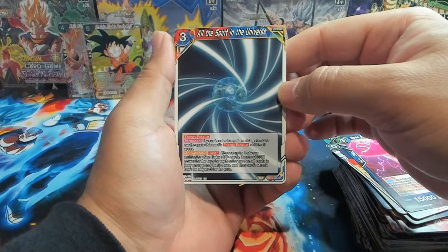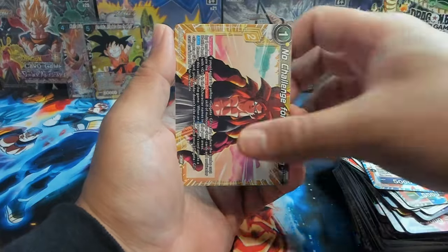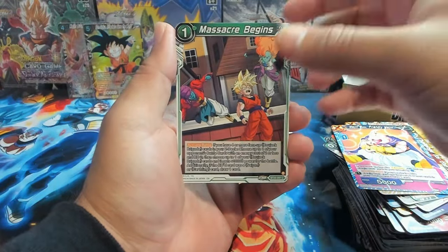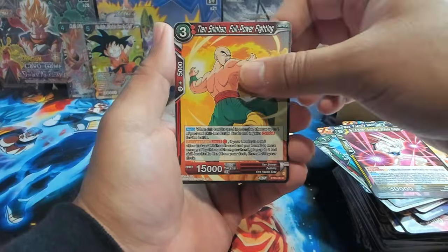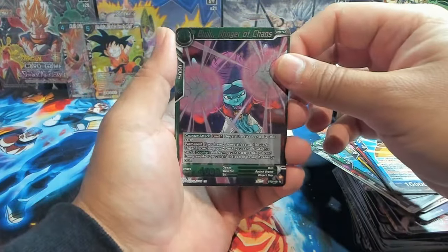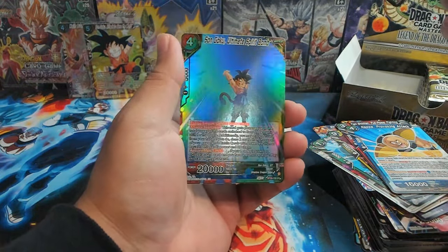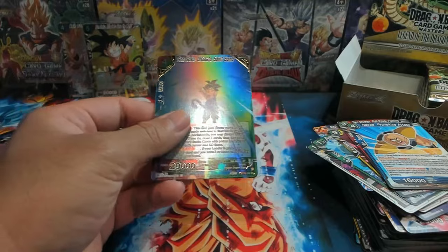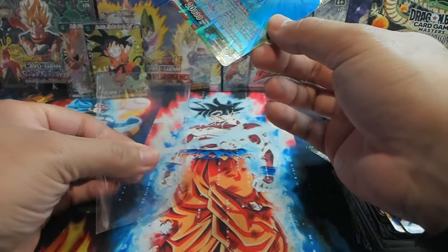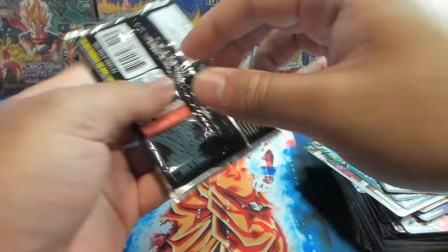All the Spirit in the Universe — that looks sick. Android 17 and 18. Gotenks Super Saiyan 3. Super Saiyan 4 Gogeta. Majin Buu — Massacre Begins. We have Bujin Space Pirate Psychic, Sin Shenron, Tien, Nappa. We have Bujin Bringer of Chaos, and oh let's go — Son Goku Ultimate Spirit Bomb. That looks sick. The foil on this card really pops. So we've got a couple of Boo cards and a couple of Gokus, both in kid form — that's interesting.